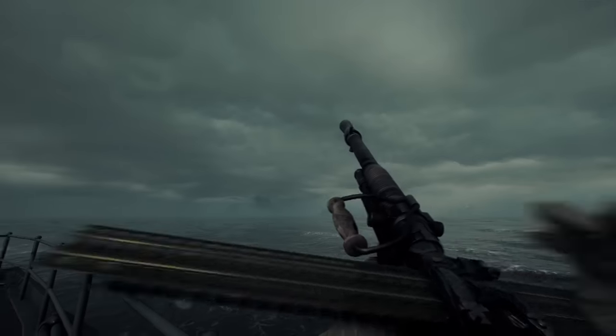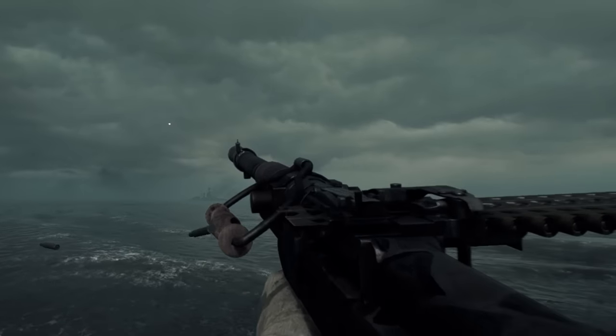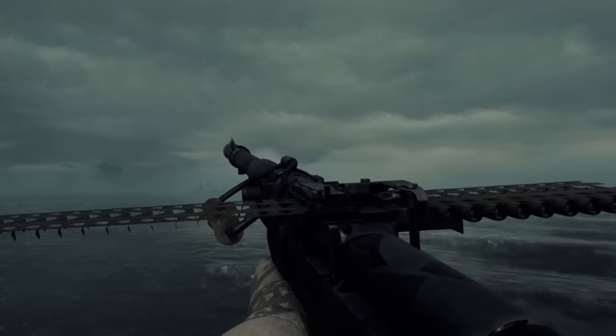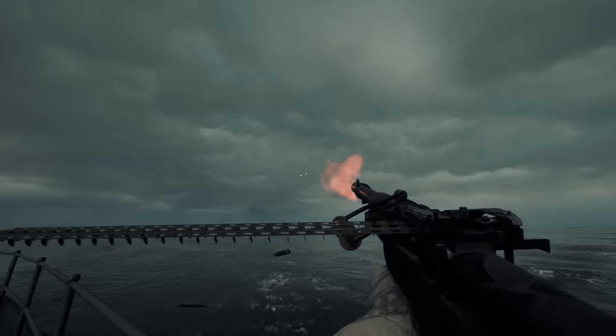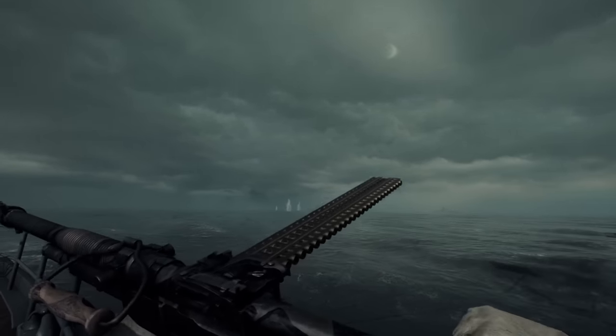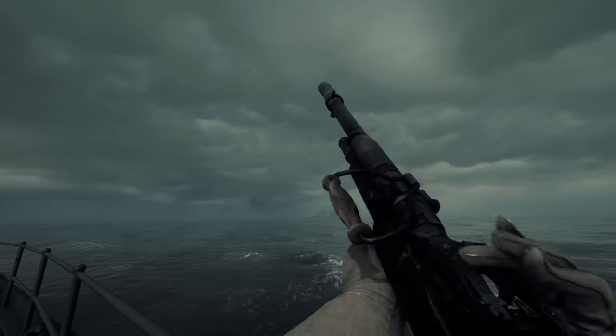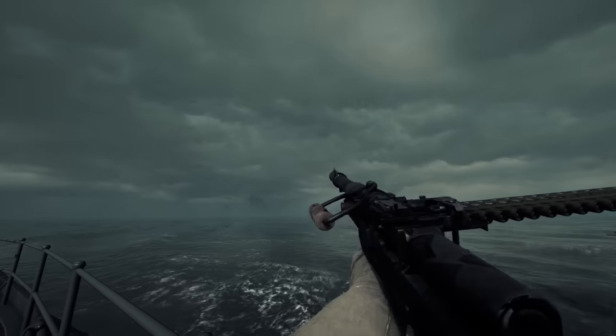The 1909 Benet-Mercié does not have dynamic reloads, but it does have a 30-round feed strip that feeds from right to left as the gun fires — think of it as a rigid belt. The disadvantage of a rigid belt is that it couldn't be very long without being extremely impractical. So how do you get a heavy machine gun's capacity with feed strips? By stacking them instead of lengthening them.